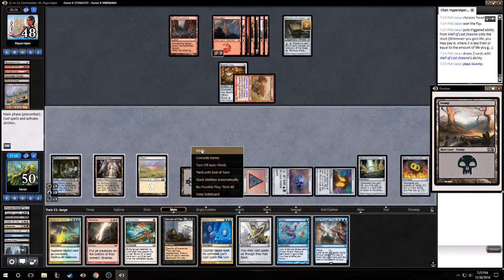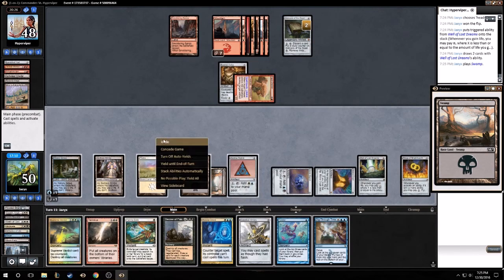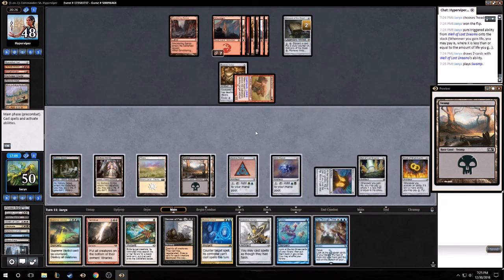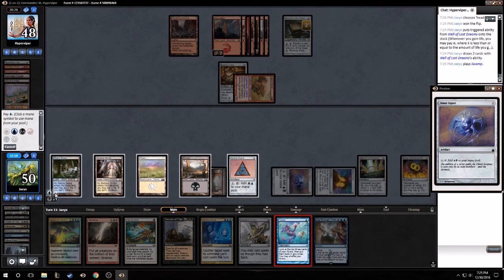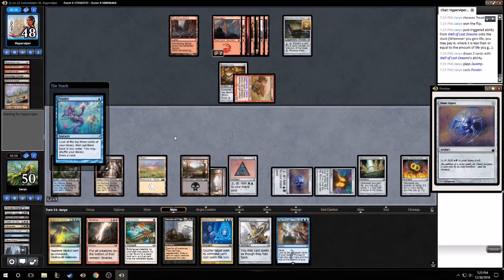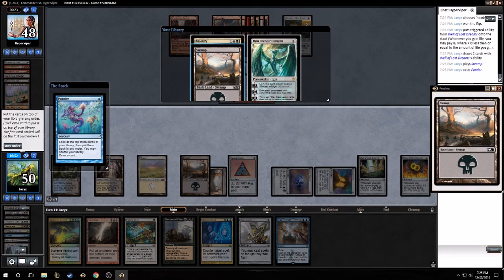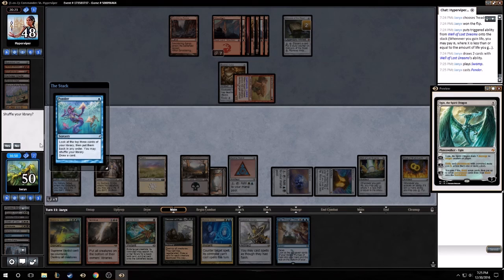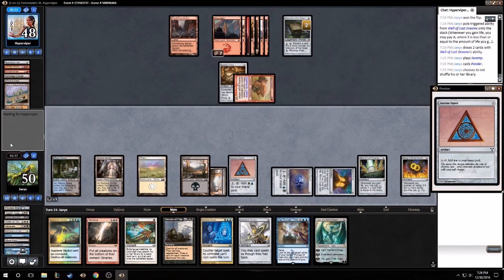Oh you want double blue - I guess we can't tap like that. Let's get rid of all these signets. Let's Ponder. We are perfectly okay with these draws. I was going to use this other black but I'll just pass back because I do want to keep Render Silent up.